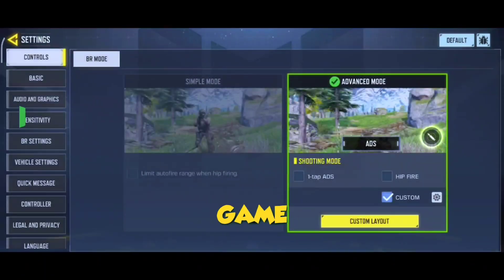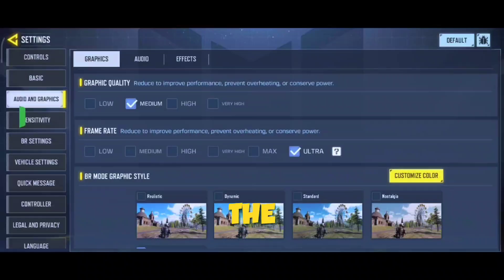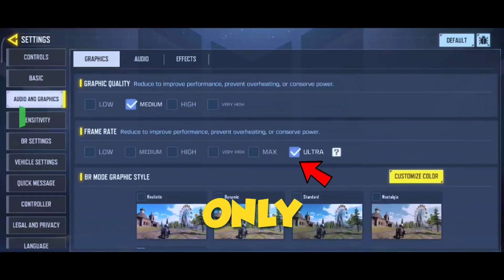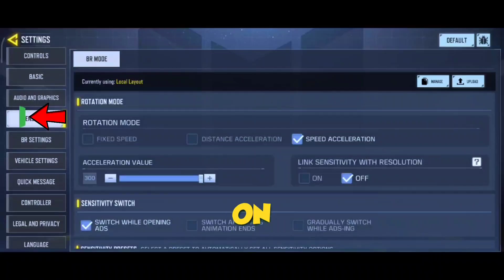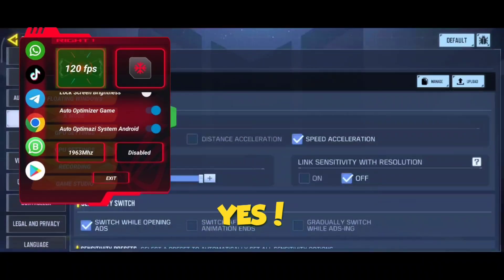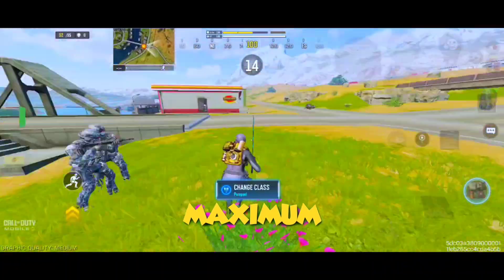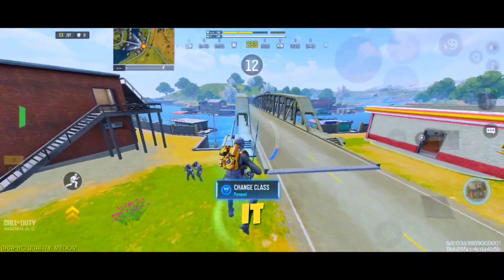Here is the result of using this game booster. First off, let's go to the basic settings. Here I set the frame rates at ultra, which is 90 FPS only. But now let's check it on the pop-up icon — yes, it's true, 120 FPS! And now I feel a significant buff on touch response side by side. Personally, this app is working to boost that FPS up to the maximum possible if your device supports it.